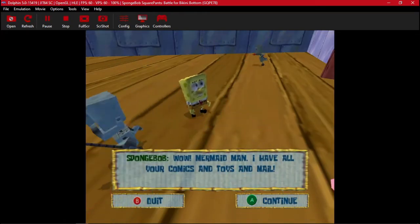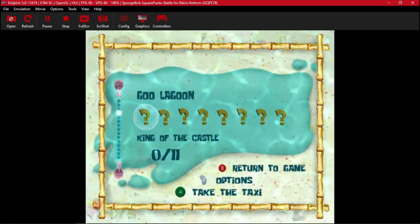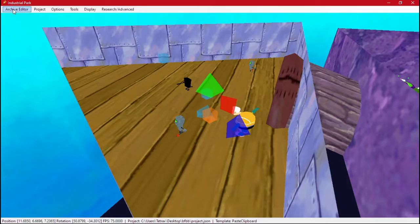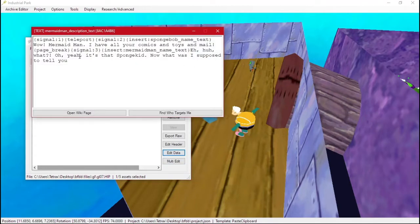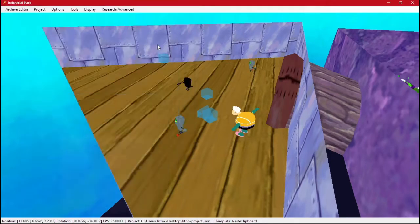Now we have Spongebob and Mermaid Man. With a basic text set up, we can change whatever words we want. We can say 'you need to beat up these robots' and then enter a PB — which is a page break, or you can type page_underscore_break — so it continues with his text. Now we can go in and look at this again.